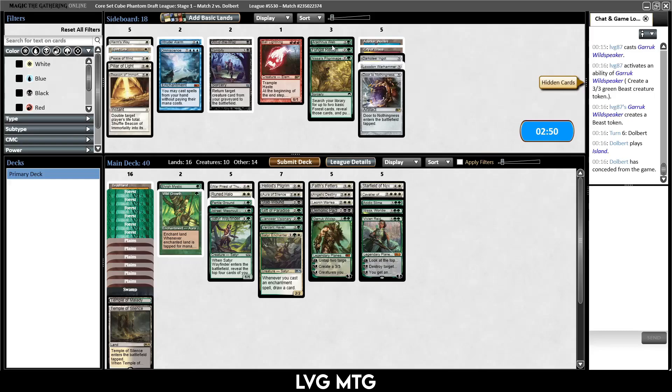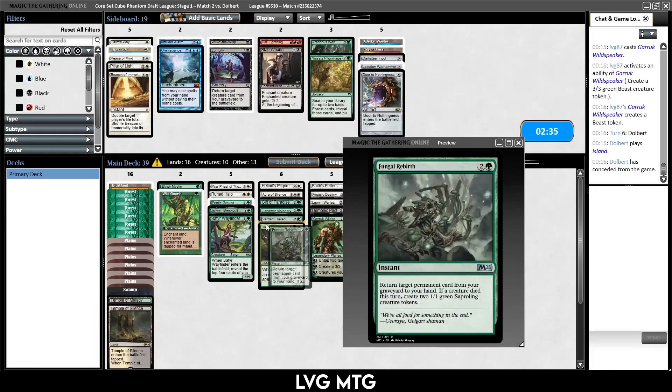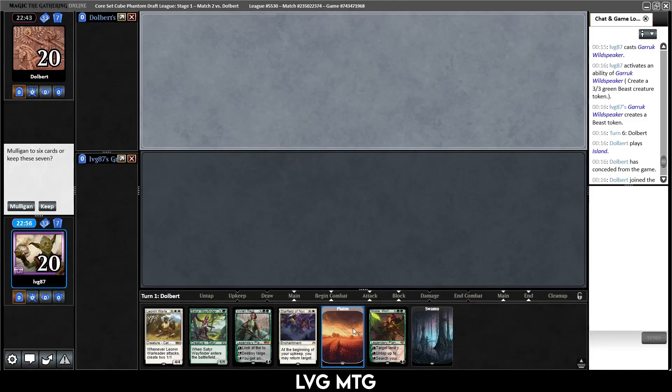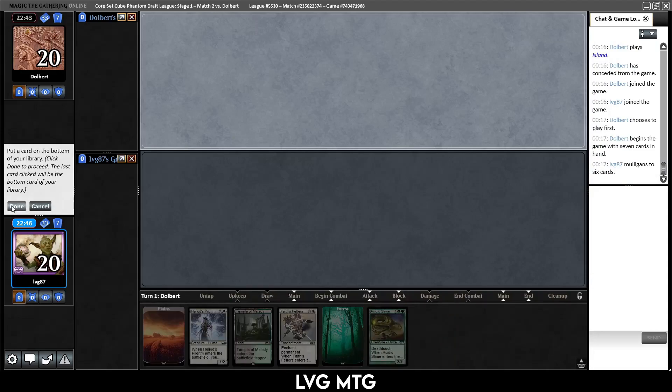What do we want against them? Some form of control — I think Fungal Rebirth could be good. Stab Wound probably not that appealing. Nothing else really. Let's submit game two. I forgot to update our deck and put an extra forest over our Plains, but I can't keep this — as much as it hurts, the mulligan against the control deck. I'll keep this — put a forest on the bottom.